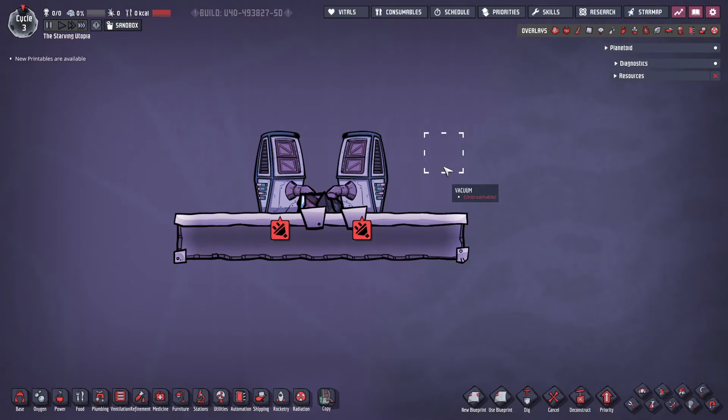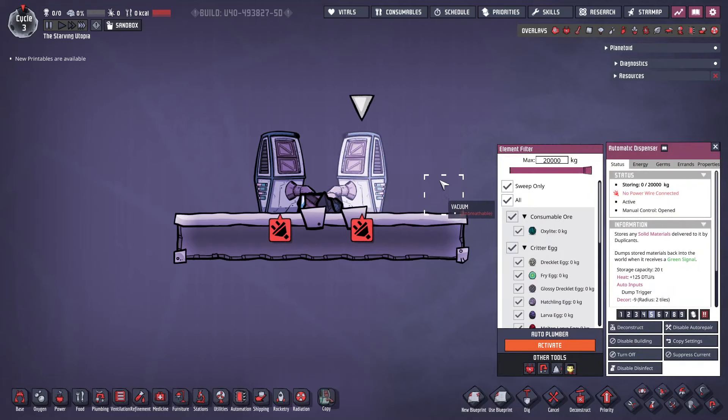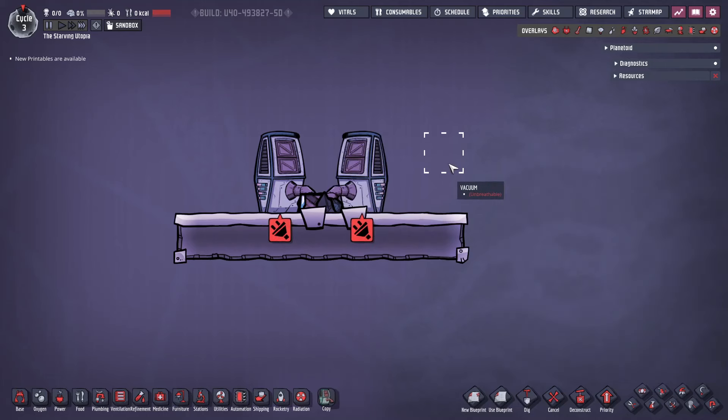Overall, the optimal way to store debris is to simply empty it onto a single tile, and you can use automatic dispensers to do this. I typically use a pair and set them to sweep only with all resources, so anything that is swept ends up there. Note that they do not actually require a power input to function in this way. Doing this not only improves space efficiency and average decor, but it also helps game performance, as there is significantly less for the game to calculate, especially with heat transfer.